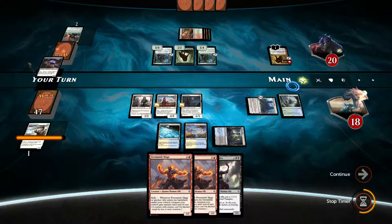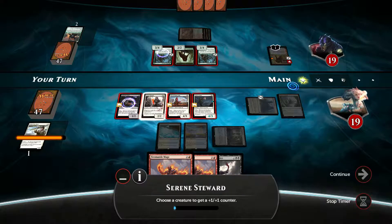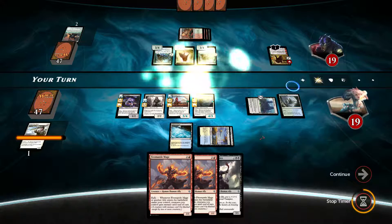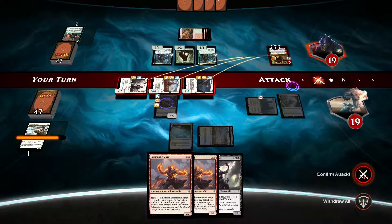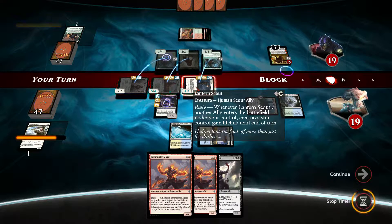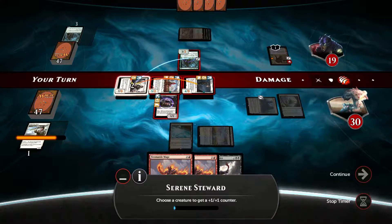Let's get the life gain. I will put the counter on Cyrene Steward most likely. He can deal 3 damage so let's put it here — we get the lifelink. Let's attack with all, confirm this attack and see what the opponent chooses to do. I'll put one more counter on the Lantern Scout, doing so is going to ensure that Lantern Scout will not be killed by the special.